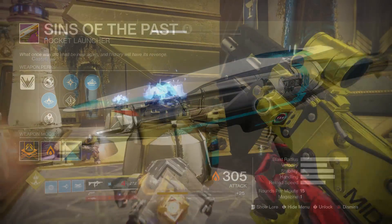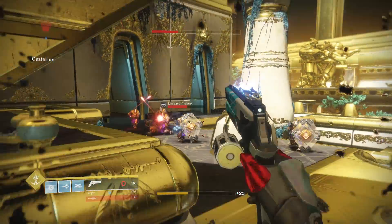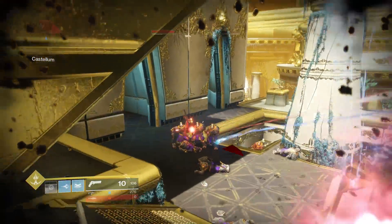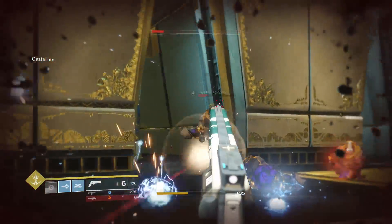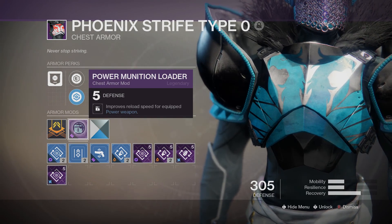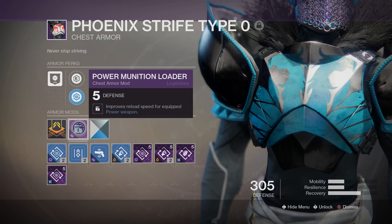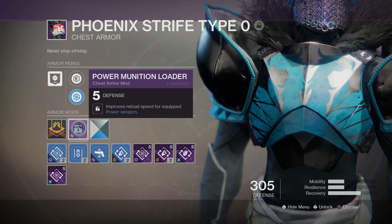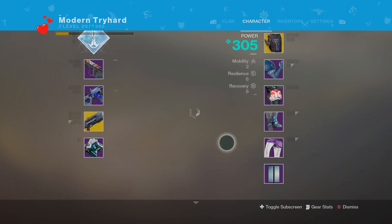Let us begin with the comparisons. Starting off, we'll look at the Current Call and its reload speed. I'll be testing this with the reload speed mod and without it. For the chest piece, you can have a Power Loader mod, and what that does is improve your reload speed for the equipped power weapon — in this case, the rocket launcher. I will time it without the mod and with the mod for you guys.